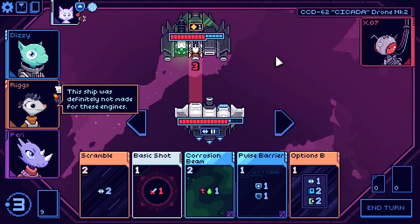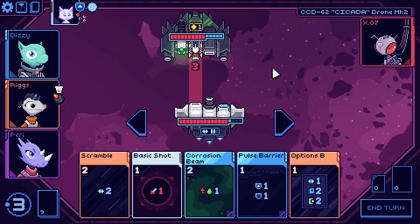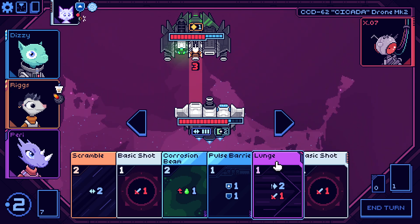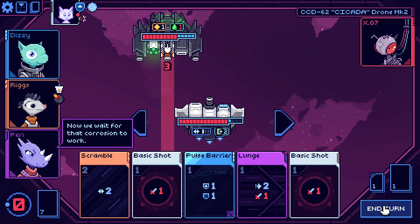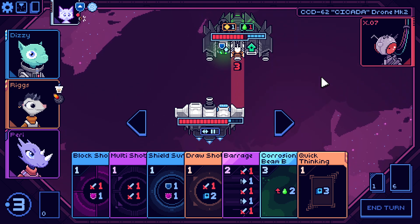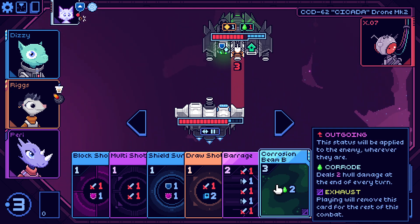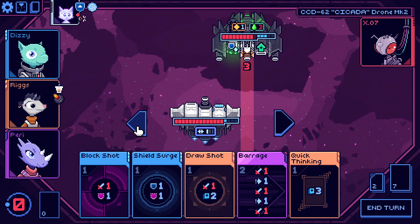We've got two evades from demon thrusters — need to use them, can't stack beyond three. Wanting to upgrade as well. Using lunge to move, then corrosive beam to get corrosion on the enemy, then move out of the way, saving one evade. Can't do much else this turn. We've got two evades — if I shoot three times I'd end up in the middle. Multi-shot and then just move out of the way. End turn.